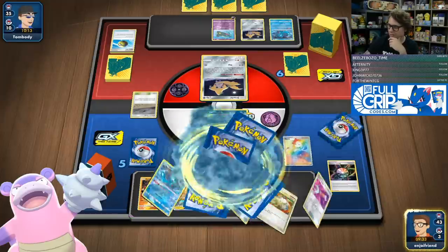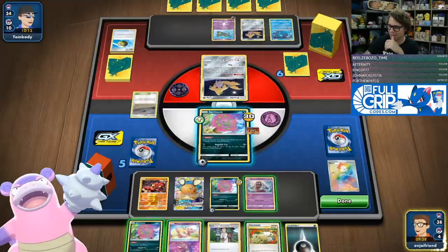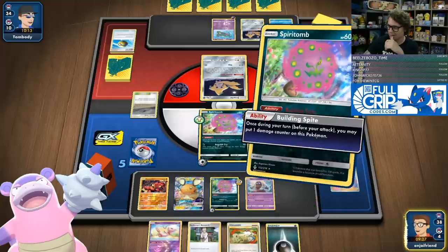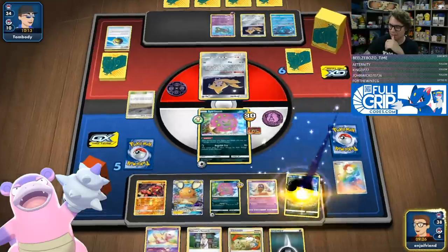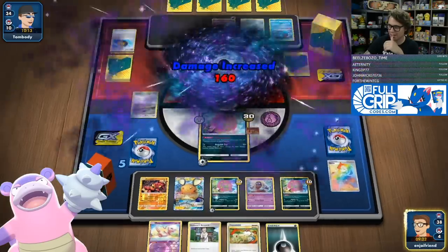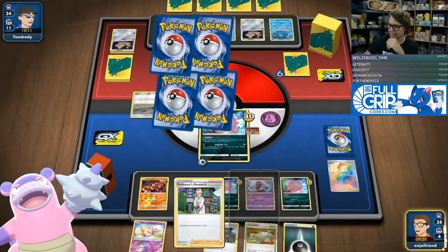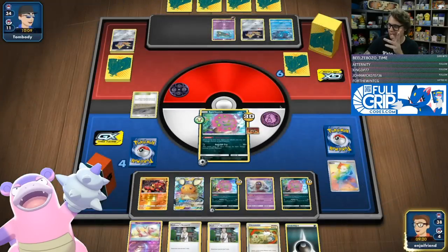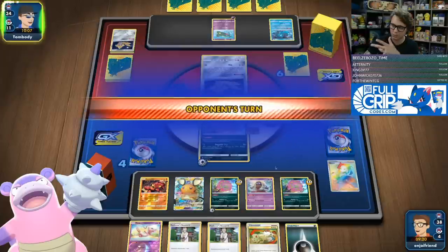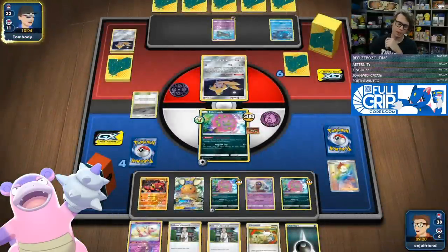We're going to Marnie just to see some more cards. I'm going to get another Spiritomb down. These guys are all weak to dark, so as long as I just have a Spiritomb out and can attack by the time one of these guys eventually evolves — they do snipe 30 to the bench, which feels bad. So I need to probably stop using Building Spite on any of my benched guys.